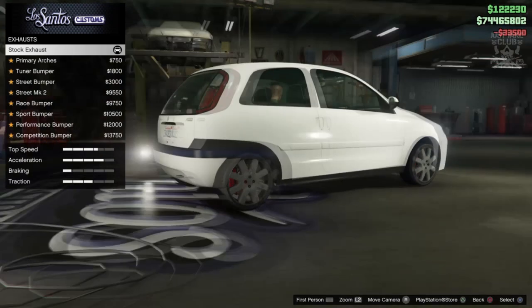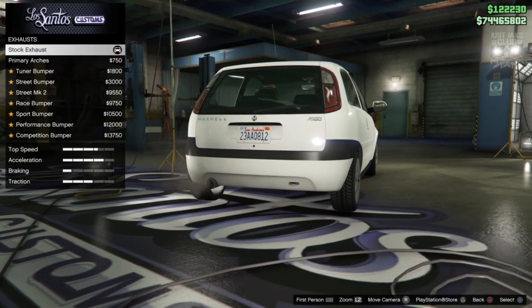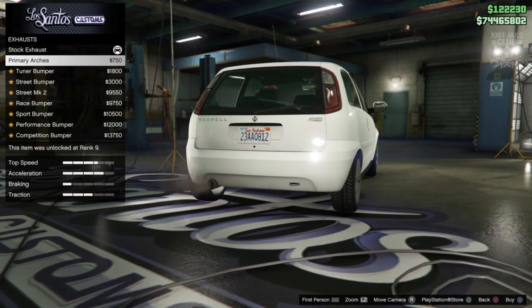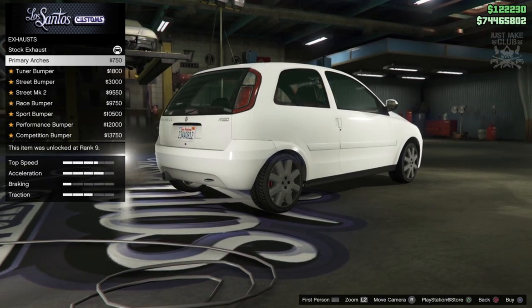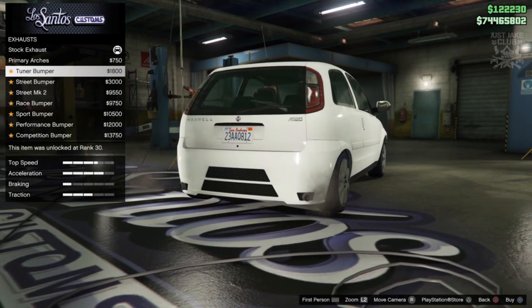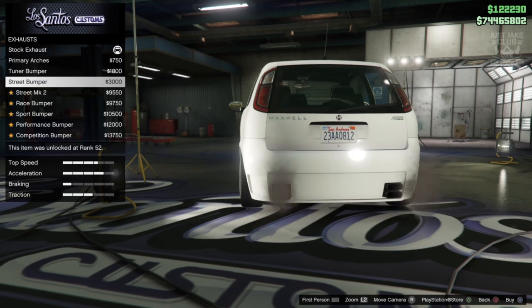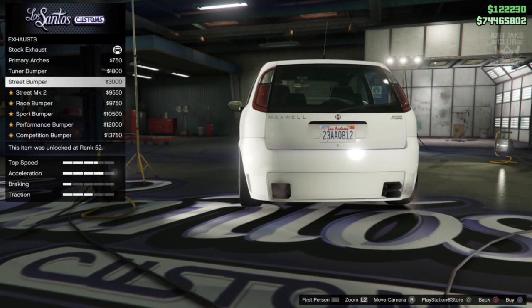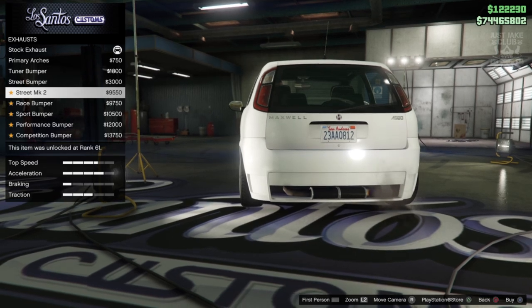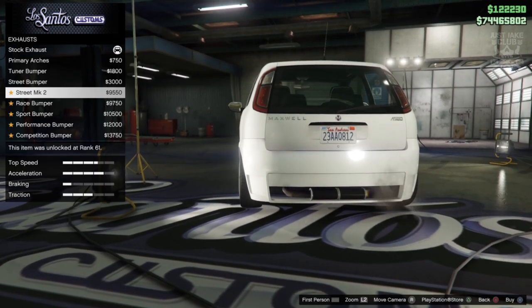The engine we're going to get a level 4 upgrade. For the exhaust, there are loads of options but they've also put rear arch changes in the exhaust category, which makes no sense. Why not just give it a separate category for rear arches? It's weird when Rockstar does stuff like that.